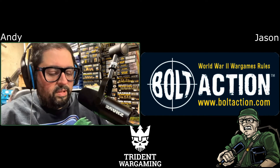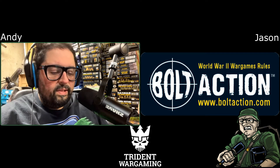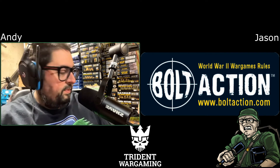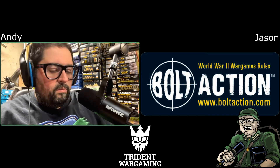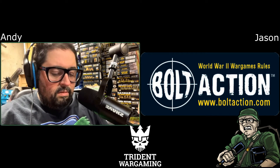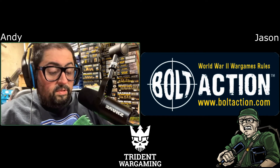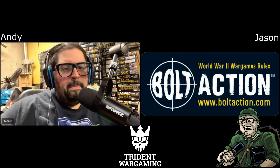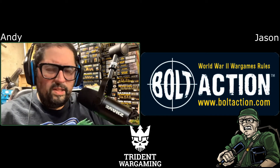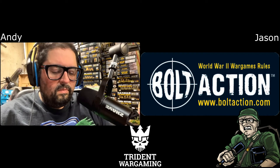You get your pink foam core from a place like Home Depot, some silicone caulking that dries really fast, some grit and sand, then flock and foliage. I ordered some of the Geek Gaming Scenics flock from their site — Luke's stuff — and it's really really good, it has a nice effect. We'll put a link in the description.